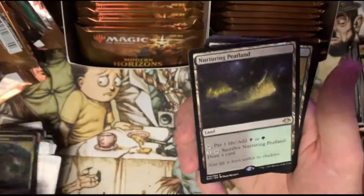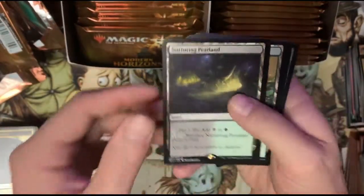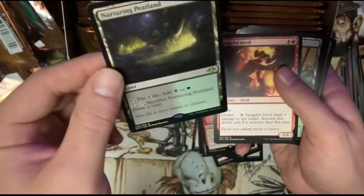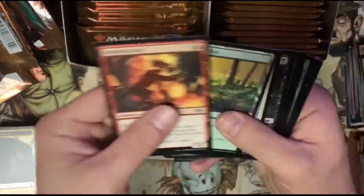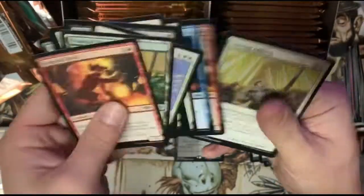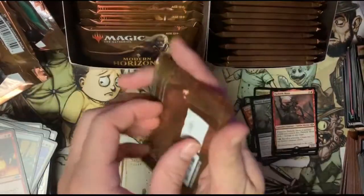There we go — canopy land! We got a Nurturing Peatland, that's a good one. It is nice. I'm gonna keep that in a separate pile because that's a cool card, I like that card. All right, let's get into the next pack.